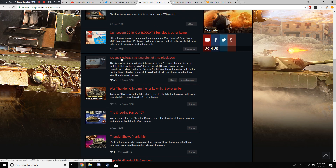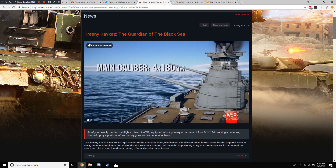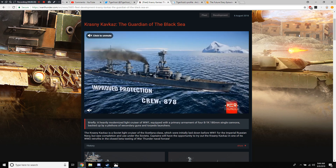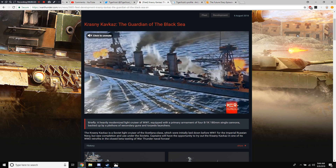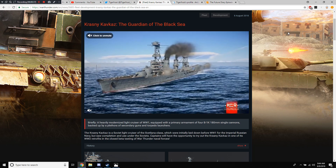This is now the third light cruiser available in the game, one for each of the available nations so far — United States, Germany, and the Soviet Union. It's not the only light cruiser we've seen; there's also a British and Italian light cruiser shown off once upon a time, and I'm sure they'll be the ones we get to play with when their tech trees are added to the closed beta.